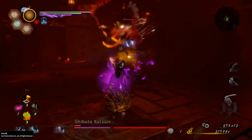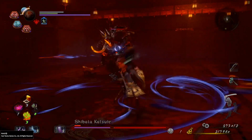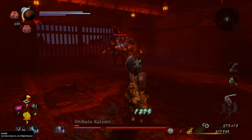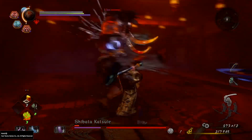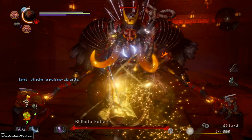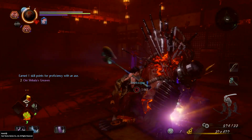Let's use a spider lily here so that I can use my yokai ability again. Spider lily again — and he's dead. So that was the video on how to beat this guy.